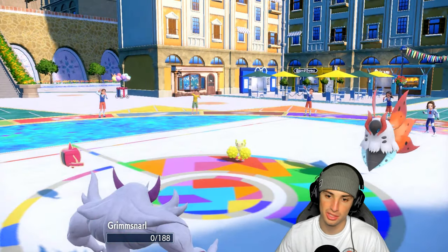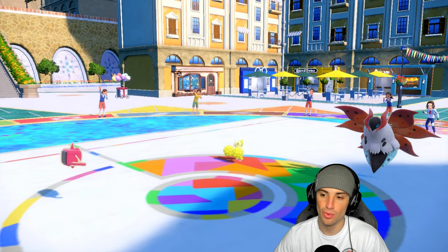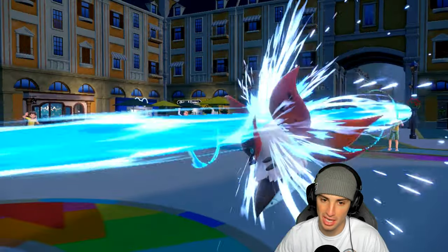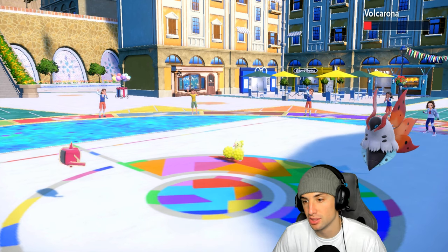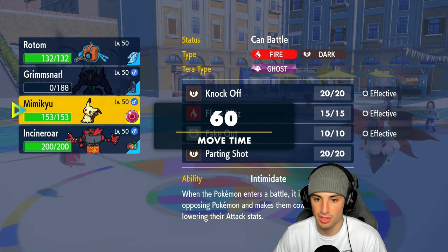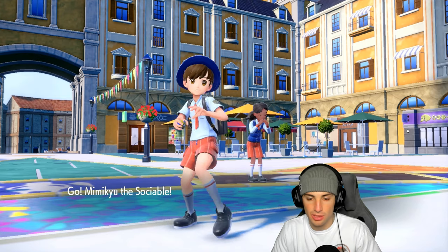Come on Rotom, I need you here more than ever — super effective STAB! We don't pick up the KO though, so this thing can still use Fiery Dance and pull off big damage. My play is Shadow Sneak it with Mimikyu — that's the move all day.